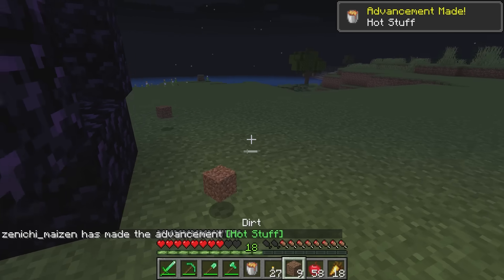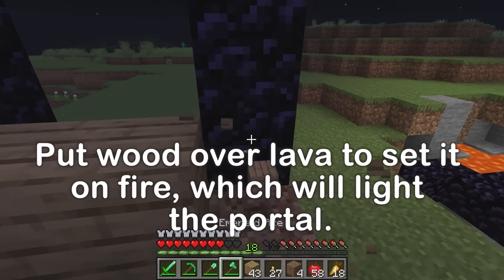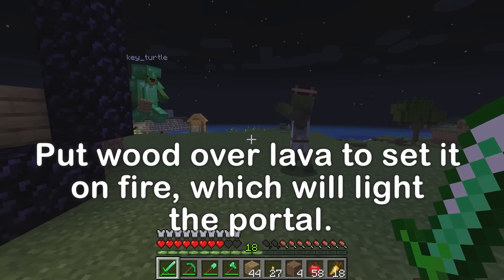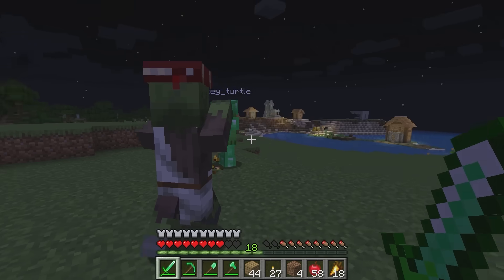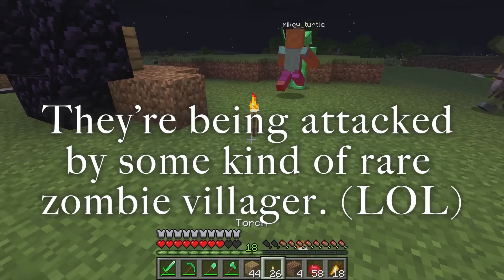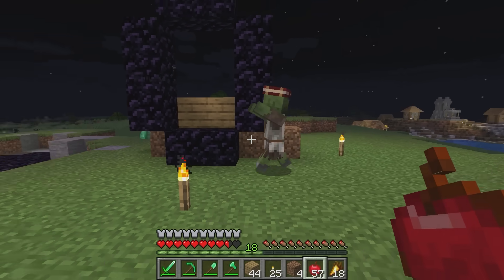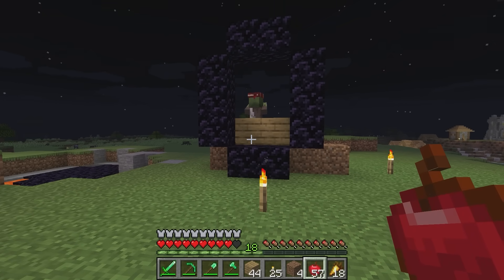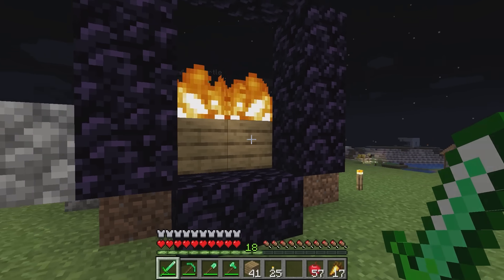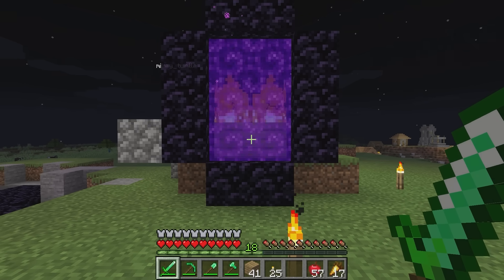I'll pour the lava here, then put the wood over the lava. There's a weird zombie villager — it must have been some villager with a job who got turned into a zombie! Let's leave this one alive. Now we just need to wait. It started burning — it lit!